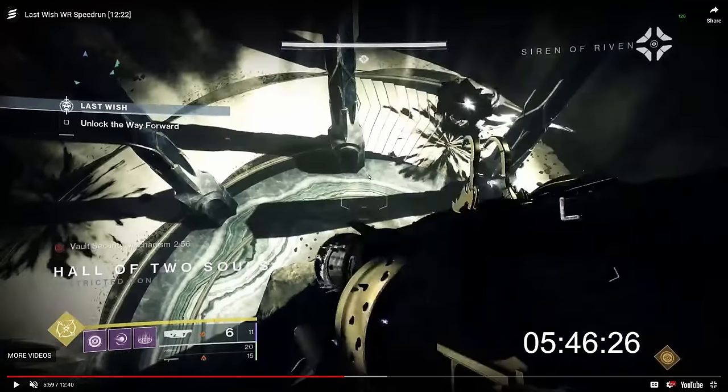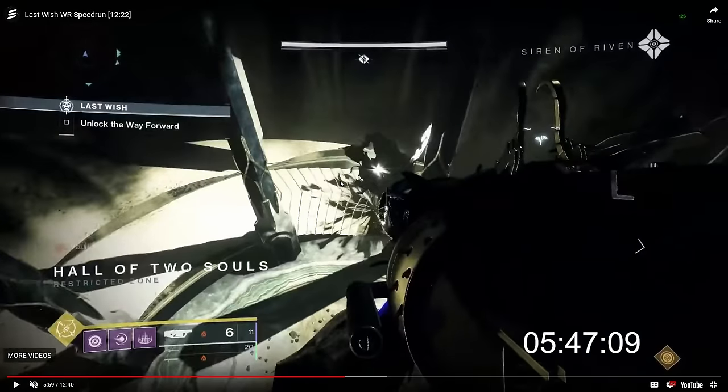In Vault, Takaroko — or rather Seiyun — instantly starts clearing ads with a heavy GL instead of reading. That's because you're not actually gated to reading unless you take so long that the third person dunking is waiting on you. You're gated to add clear. Vault is an insanely add-clear-gated encounter: four spawns of acolytes, then a captain, repeated in two more rooms. The entire encounter's progression is based on how quickly you kill adds, plus how quickly you get that final third dunk.